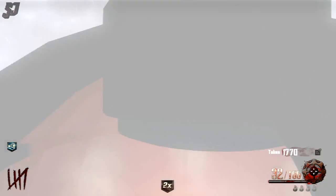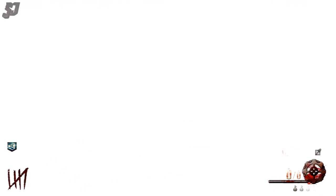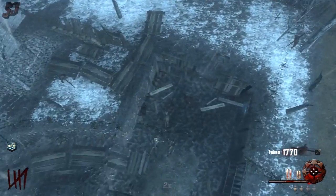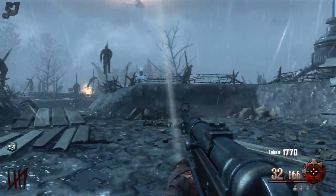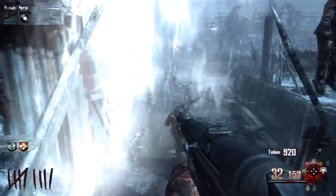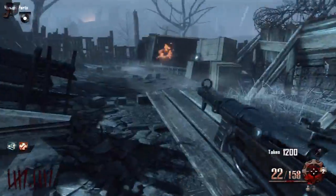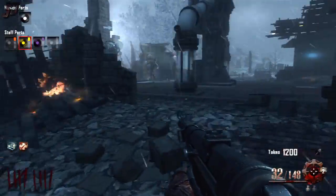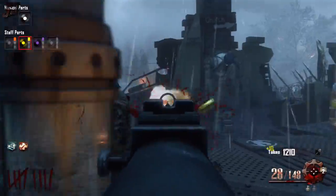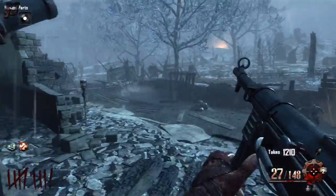Each of these robots has a name of a Norse God — that particular one was Odin. Now I'm going to show you where to get the record that you need for the Wind Staff. This is one of the locations; it can spawn in a couple of different locations though — this one is up near the stamina machine area at generator number 5, but you can also get it in another couple of locations.